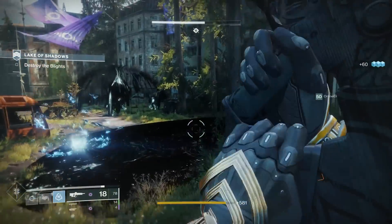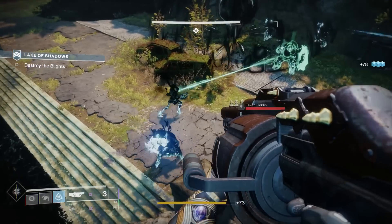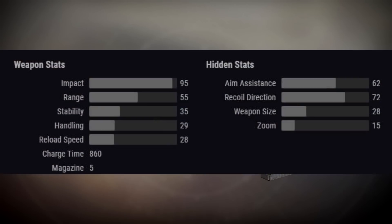Moving on to the Season of the Drifter Iron Banner weapons, which are still available to earn. First we have the Wizened Rebuke legendary fusion rifle. Looking at the stats, this belongs to the highest impact archetype for fusion rifles, so it's going to output a lot of damage and have pretty sizable range, but stability, handling, and reload speed are all pretty bad. It's kind of a one-punch weapon — you want to make that round count.